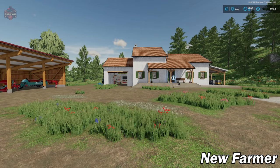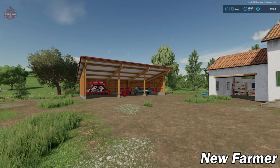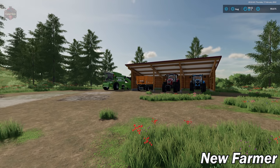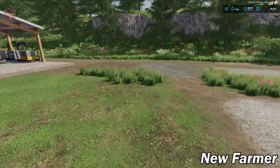Let's do our farm tour. We have Shed 1, Farmhouse, and Shed 2. That concludes our farm tour. All of the buildings are indeed sellable on the map.